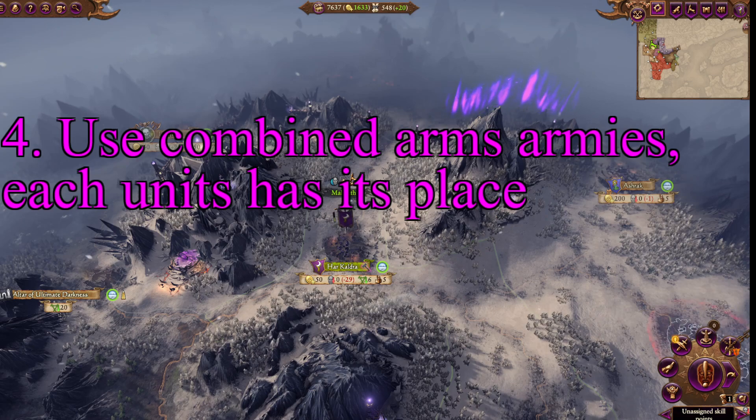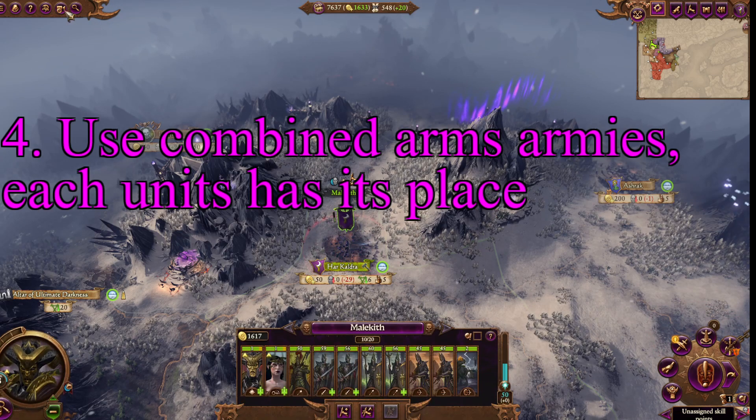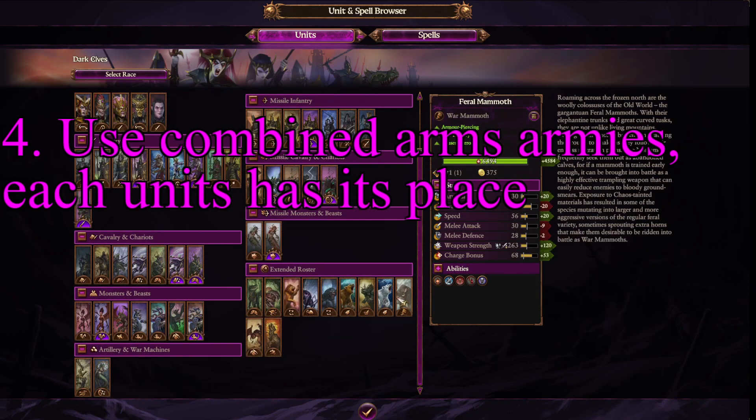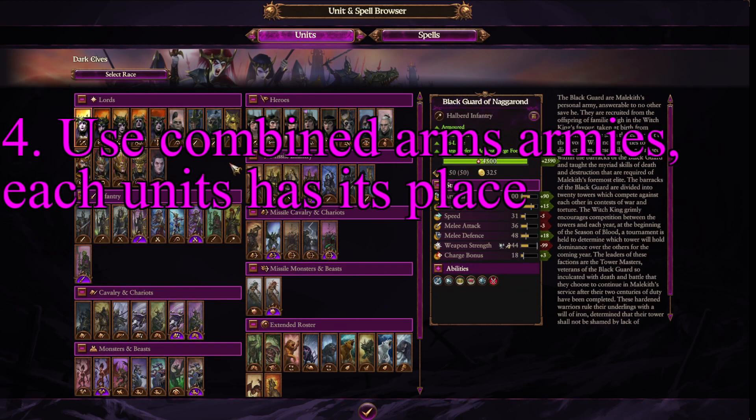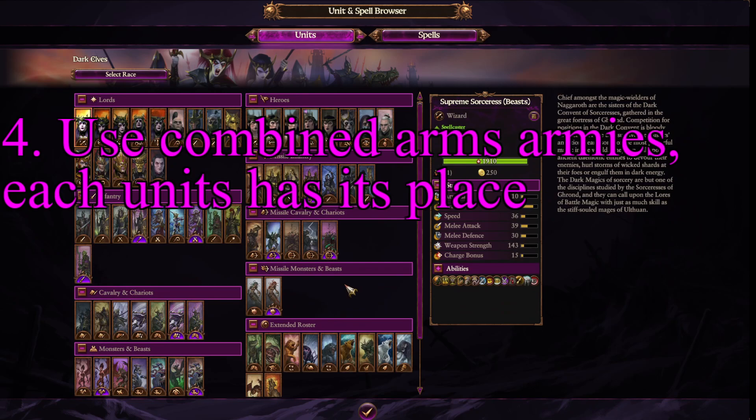Tip 4. Use combined arms armies. The Dark Elves have one of the best well-rounded rosters of pretty much any faction in the game. They have solid infantry, solid cavalry, pretty good missile infantry, amazing monsters and beasts, and really good lords and heroes. You can use their army to fight almost anyone else in the game without worrying too terribly about being countered. Arguably their biggest weakness is cavalry, but they do have some units to counter that.